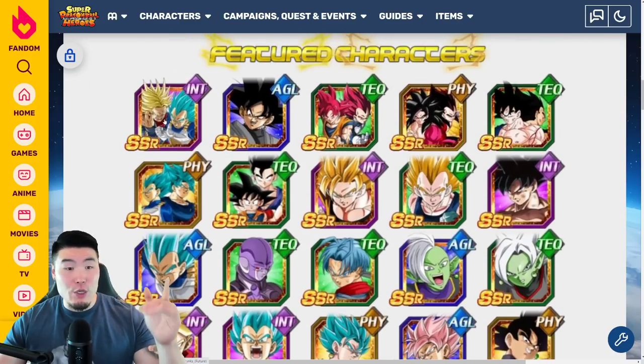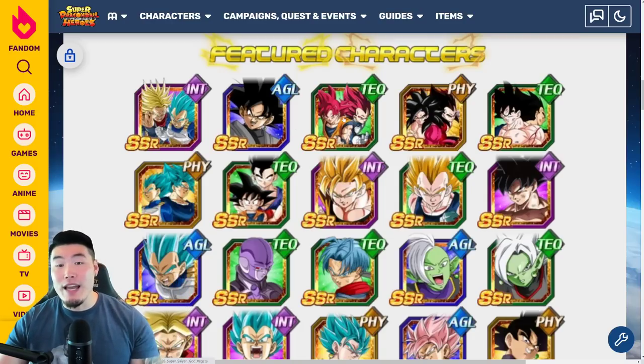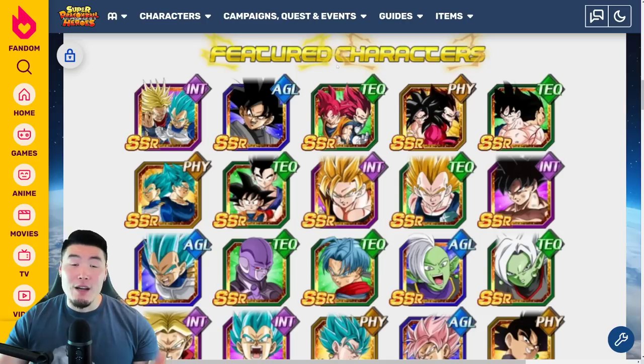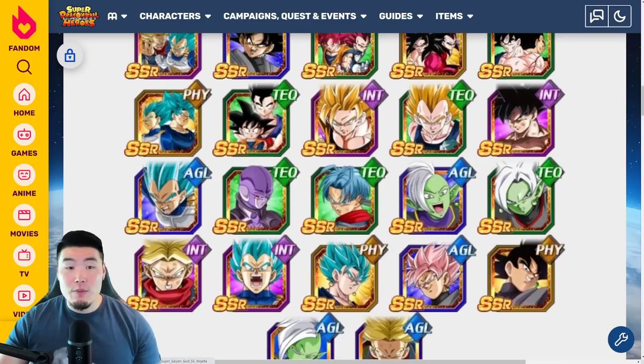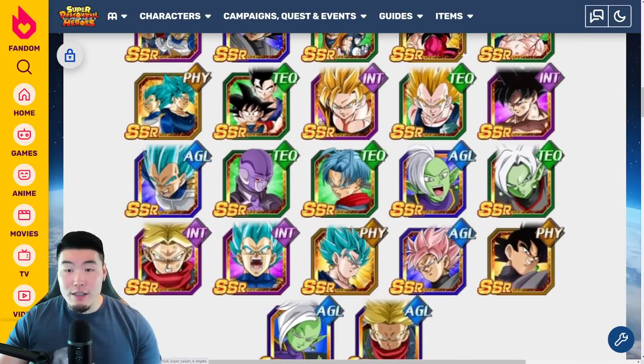The units range from the new INT LR Trunks and Vegeta, to the new AGL Goku Black, and then we have the 7th Anniversary LR Gods, as well as the LR Super Saiyan 4s. We have the Tech Goku and Vegeta slash Gogeta, Fizz Blue Boys, Tech GoBros, and then some non-LR Dokkan Fests.